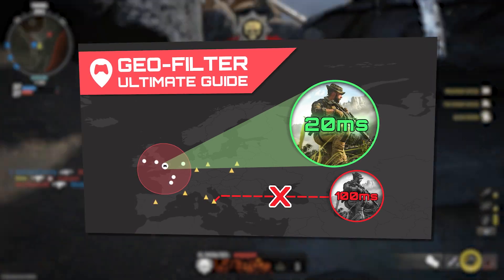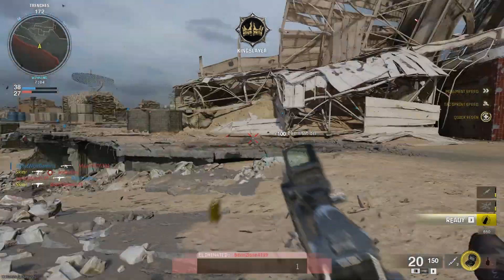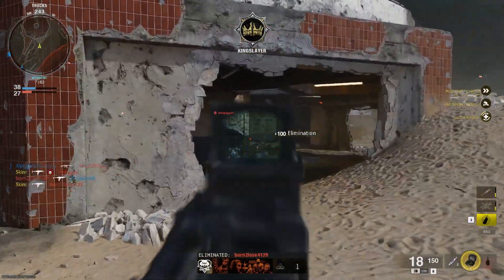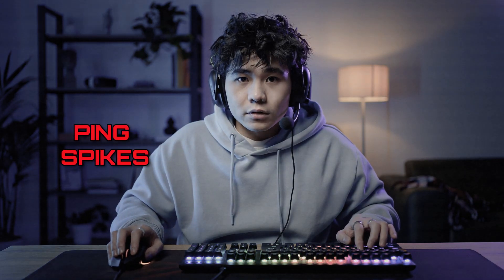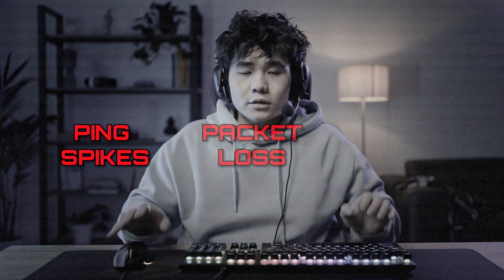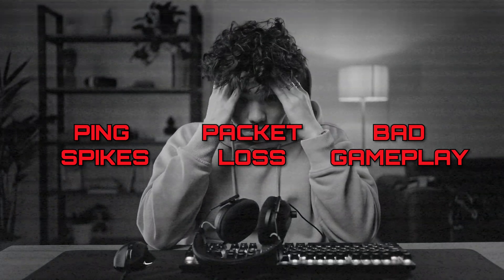Now that you're only playing on low ping servers with a stabilized connection, the only thing left that can slow you down is congestion on your network. You've probably been here before. You sit down to play some Call of Duty after a long day and everything's going smoothly. But as more people and devices hop on the network, your ping starts spiking, the dreaded packet loss icon shows up, and suddenly your KD starts to tank. Yeah, we've all been there. But we have the solution: Smart Boost.